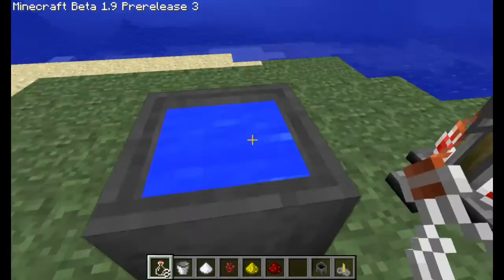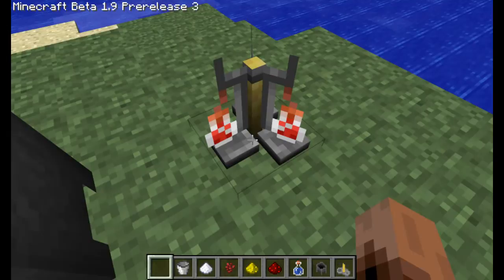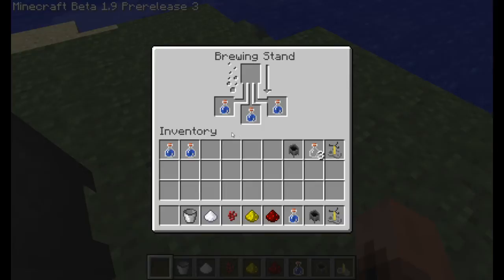You can actually fill bottles up directly in water like this, but using a cauldron just looks cooler. Fill it up — just enough for three bottles. Then you come over to your brewing stand. I already have some water bottles placed in here, and now you need to put some ingredients up here — this is what you want to put into your potions.